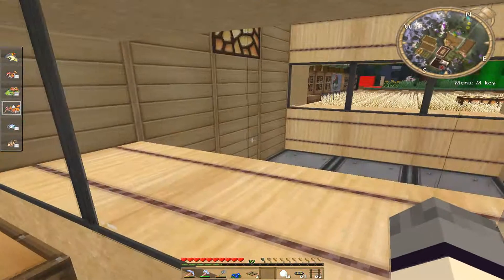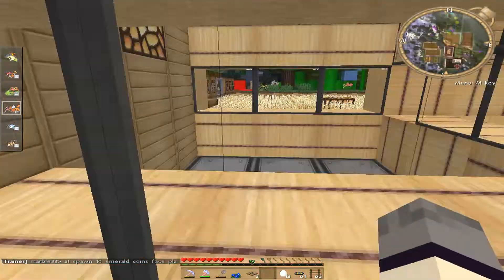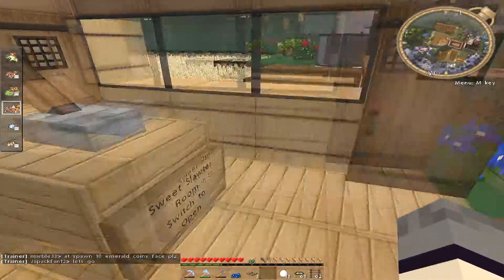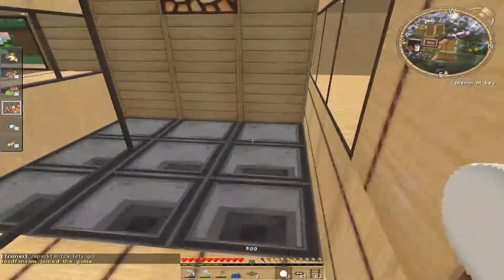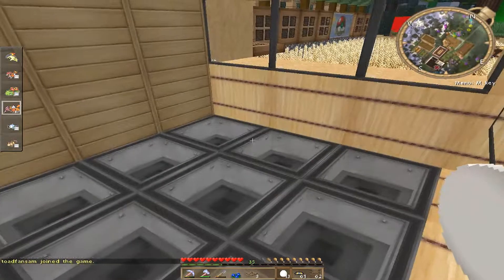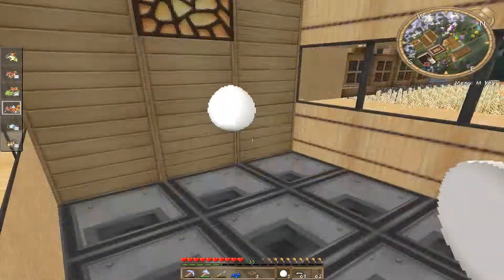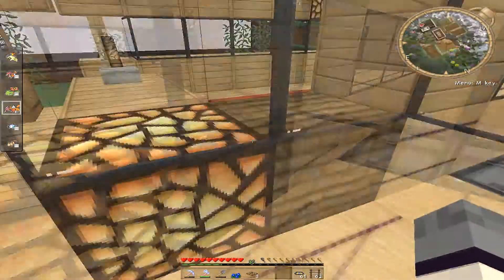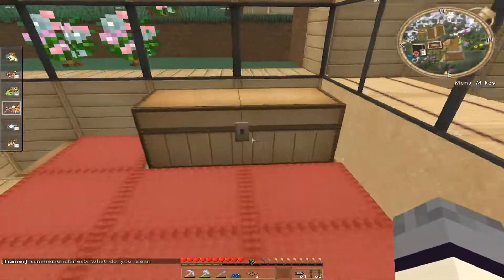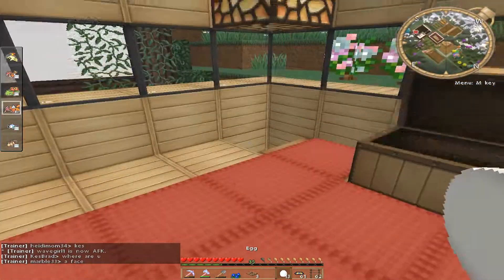As for the egg laying room, it is connected to this chest — believe it or not, this chest is connected to that room via a series of hoppers and droppers and redstone. I'll show you the magic in that in just a moment. Alright, so I'm going to pretend I'm a chicken. Alright, so I laid enough eggs and now it should go — there we go, 9, 10, 11, 12, 13 — fantastic, and that's how many I laid.